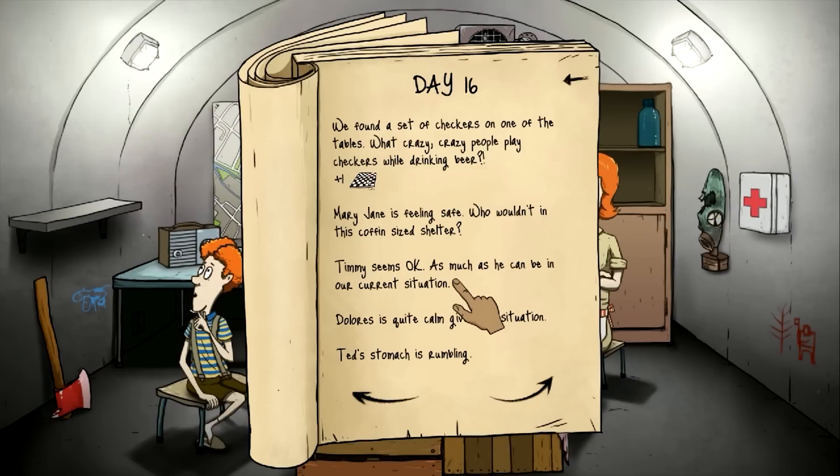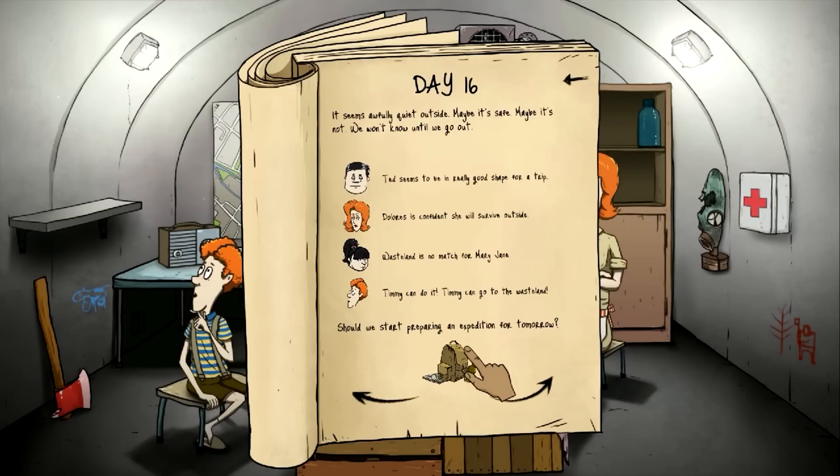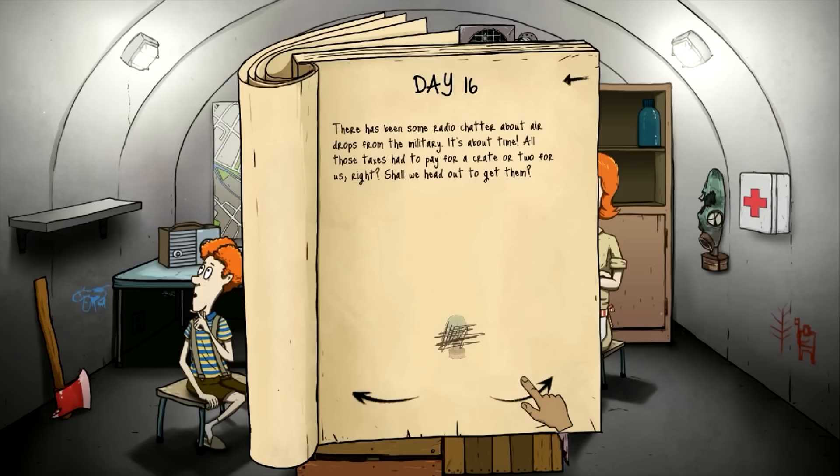Mary Jane's feeling safe, so she's good to go. Timmy seems okay. Dolores is good to go. Ted has a rumbling stomach — we'll leave him for another day and see what the status is. Seems awful quiet outside, maybe safe, maybe not. We won't know until we go out. I think we're going to send Mary Jane again — she did really good last time. There's been some radio chat about airdrops from the military — about time all those taxes paid for a crate or two for us.